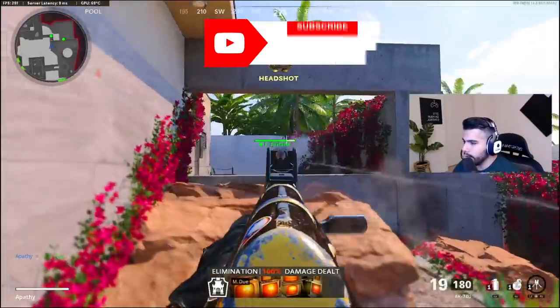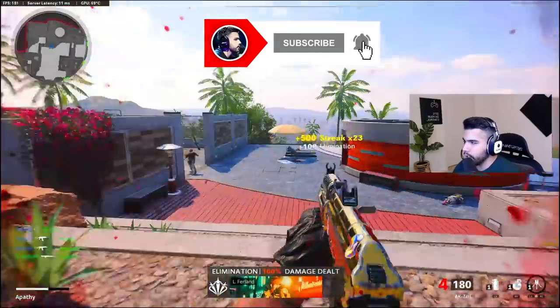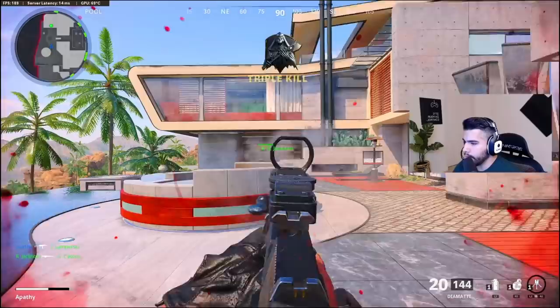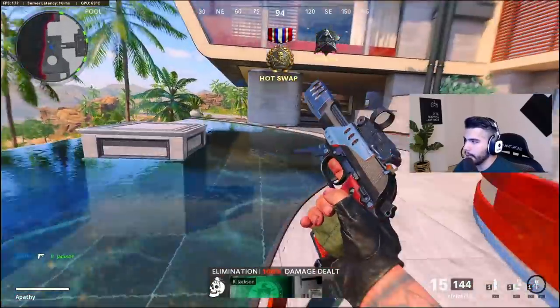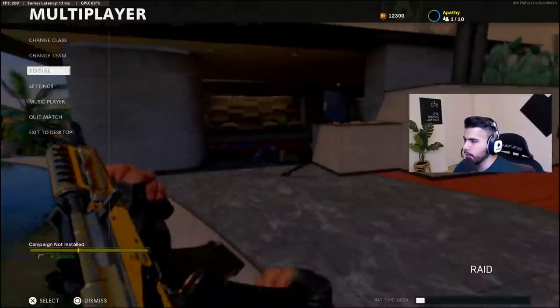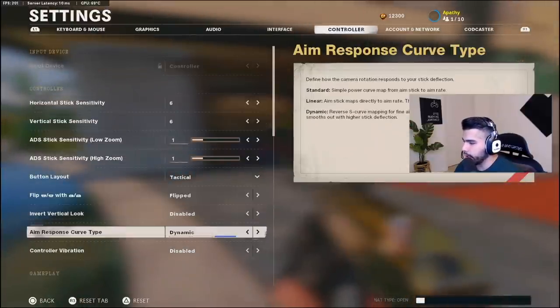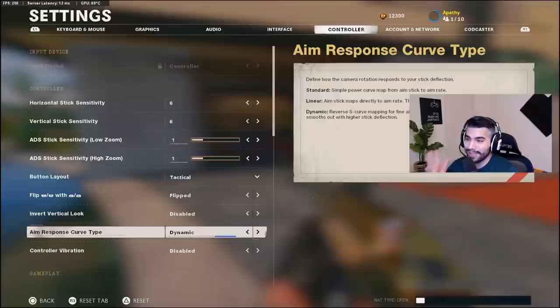When they first released this game, this wasn't a setting that was in the game, so you couldn't change it right away. We're going to be talking about the aim response curve type settings. If you go to Settings, then Controller, you can see over here 'Aim Response Curve Type.'